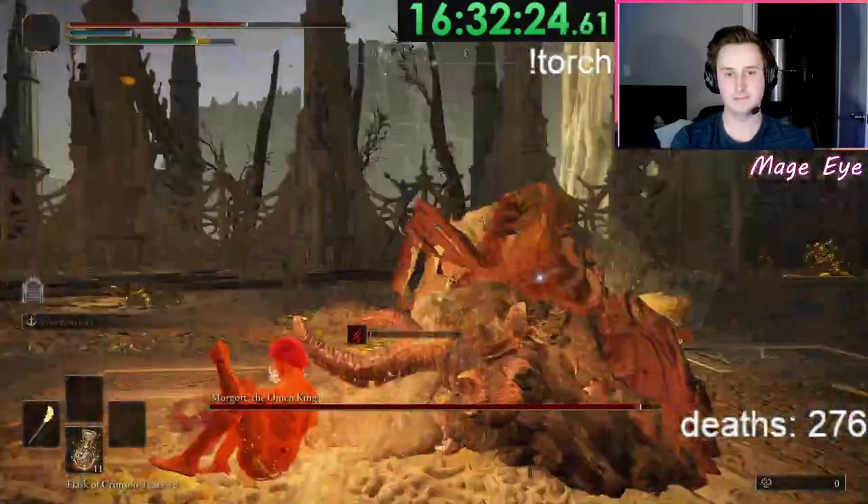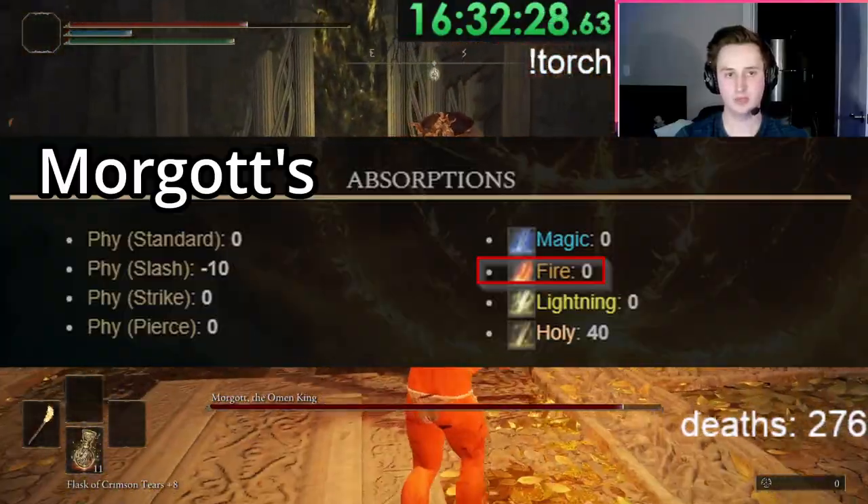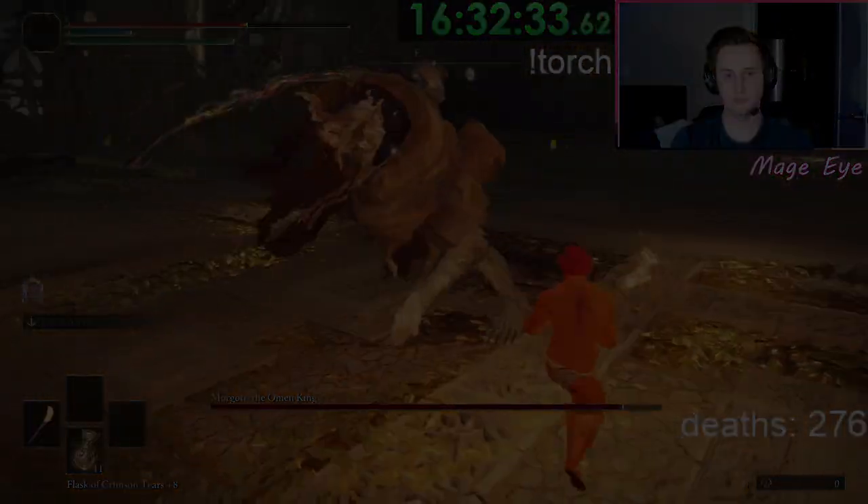Larry's trusty torch unfortunately mostly deals fire damage, so bosses with high fire damage absorption take much less damage from our protagonist. To be totally honest, I really didn't think that any of the bosses without high fire damage absorption would give me a tough time. Oh god, how wrong I was. How horribly wrong I was.